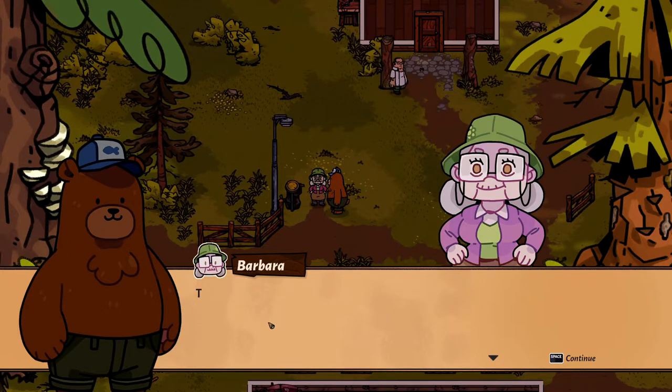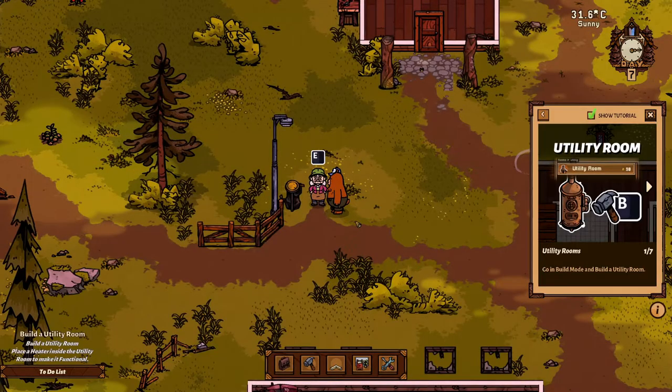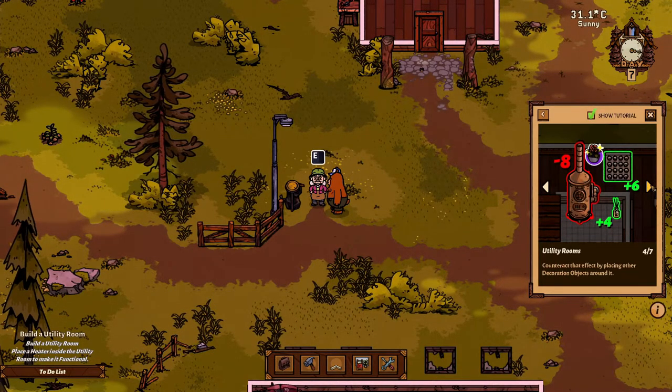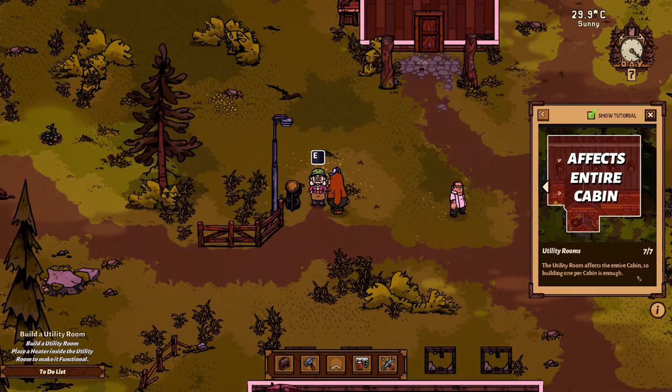The only thing separating us from savage beasts is the soft kindle of fire. Don't look at me like that - if people freeze to death, there won't be anyone to pay you. We're getting some new crafting recipes - we have a heater! Go ahead and make this heater and put it in a nice utility room. The heater is loud and messy - it gives a negative deco score. Counteract that effect by placing other decoration objects around it. Add fuel to the heater for it to function. If the temperature drops under 18 degrees, the heater will kick in and consume fuel, keeping guests cozy. The utility room affects the entire cabin, so building one per cabin is enough.